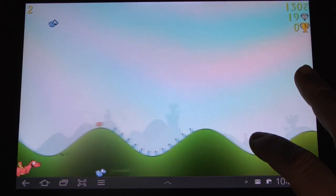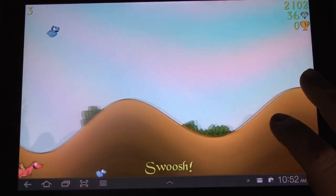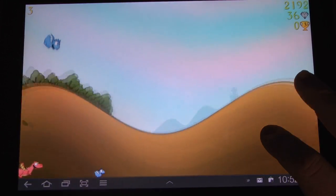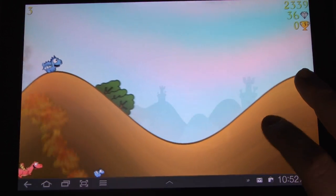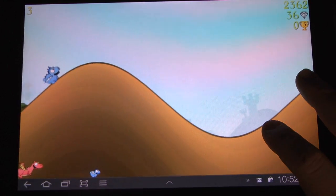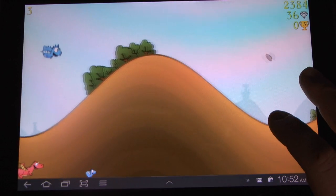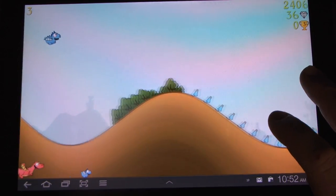There we go — double points, which you lose, obviously, if you crash horribly. You can see down here where his mother is catching up to him. You need to get away, because you're hiding a six pack of beer under your dragon wings.